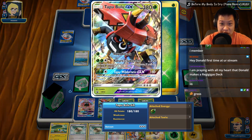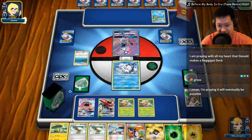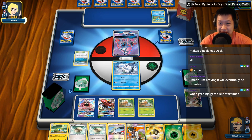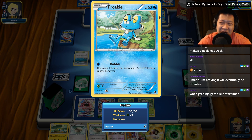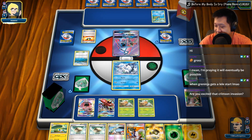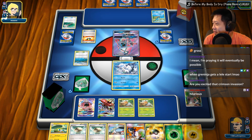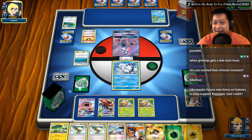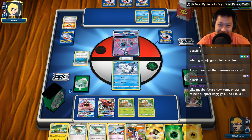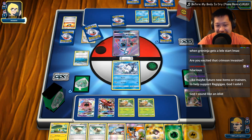We can actually send the Bulu out next turn and do some pretty nice damage up here. So if he does send Frogadier out, we'll just retreat, hit with the Bulu for weakness damage — it's going to be pretty awesome. The Greninja right now, because it shuts down abilities like a Garbodor does, it's holding its own. It's not been placing first, but it's been used quite often. Are you excited for Crimson Invasion? I am excited — that's a very good time for Pokemon YouTubers because you get a lot of new cards out.